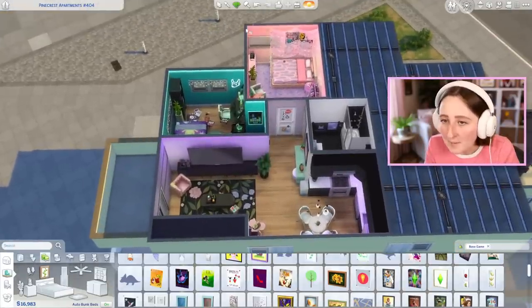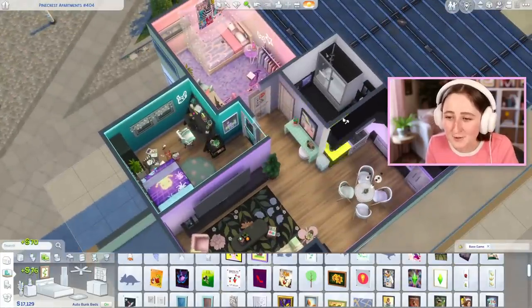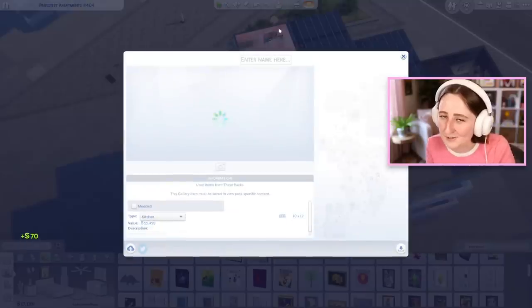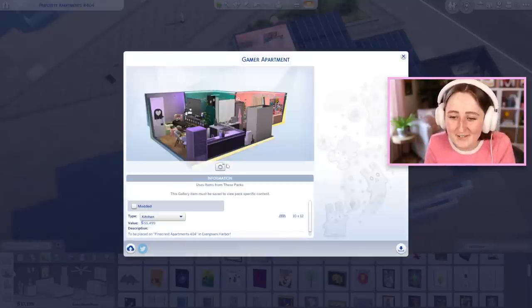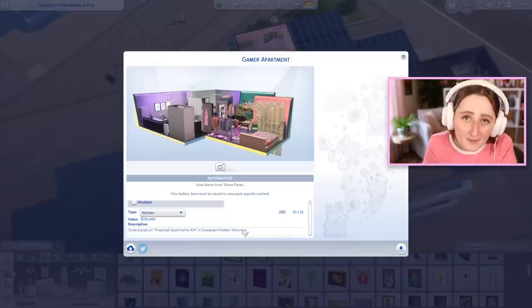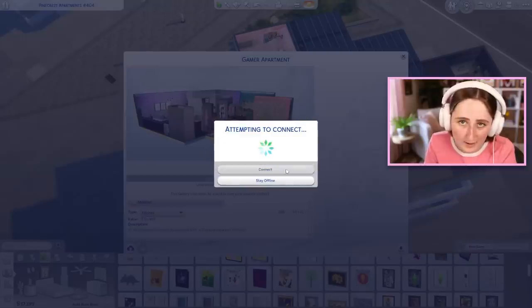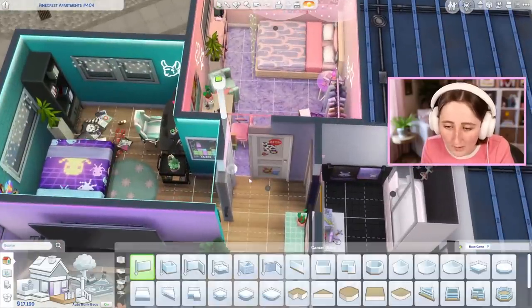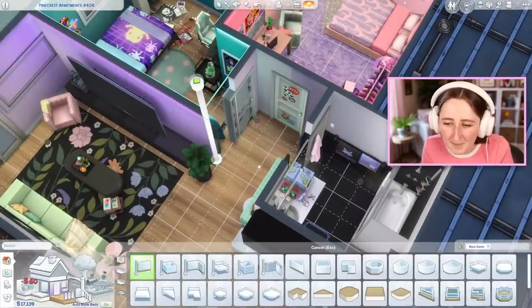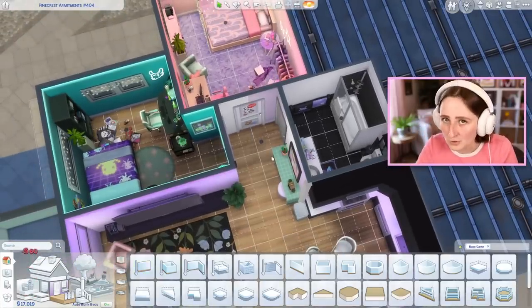And that, my friends, is the whole apartment. I'm gonna put it on the gallery for you. If you want to download this, you have to place it as a room — it's kind of weird, this is just how apartments work in The Sims. All the preview photos look so bad, I don't even know which one to use. If you want to place it, make sure you put it on Pinecrest Apartments number 404 in Evergreen Harbor, that's the one it fits in. And then once you download it, just replace the walls that I had to delete. You have to put it on the gallery all as one room, so I have to delete the walls in between so the game thinks it's just one room.